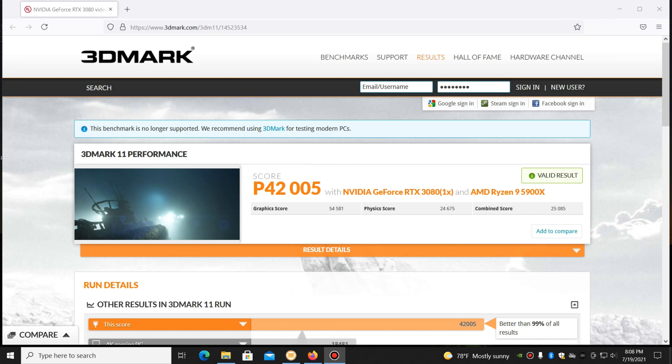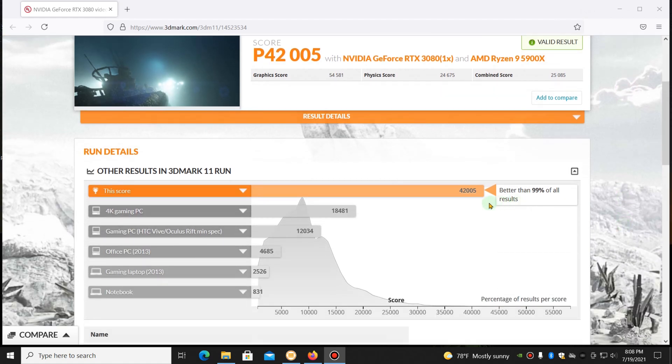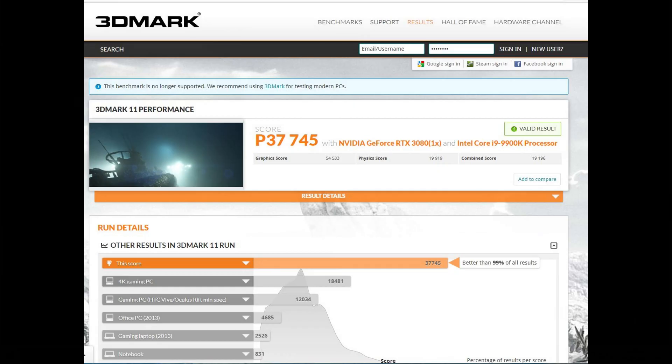That completes the 3D Mark testing — a pretty good score. It got 42,005 total. The individual results show we've done better than 99% of all results, so I think we did very well. And here are the 3D Mark results for my brand new editing rig — it did pretty good.